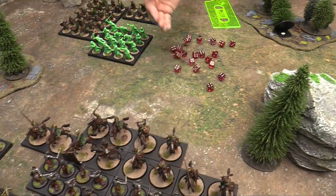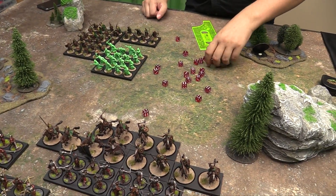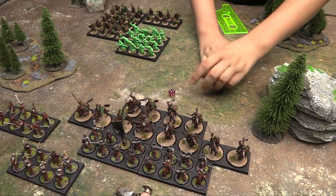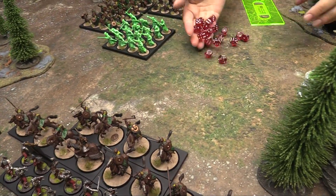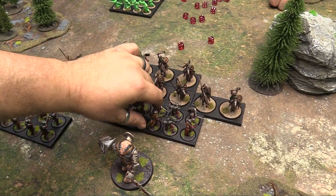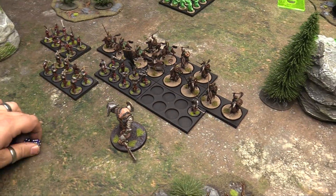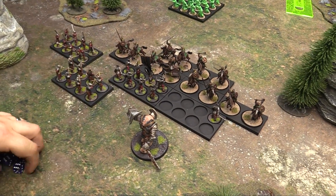Now we take 40 attacks from cavalry, needing sixes to wound through defense 6. Owen rolls and gets 7 hits — so there's still someone left from that company. The Uruk-hai get to fight back: fight value 6 gives 8 attacks from the intact stand plus 1 from the survivor, at strength 4 versus defense 5, needing fives to wound. They roll and get zero hits.